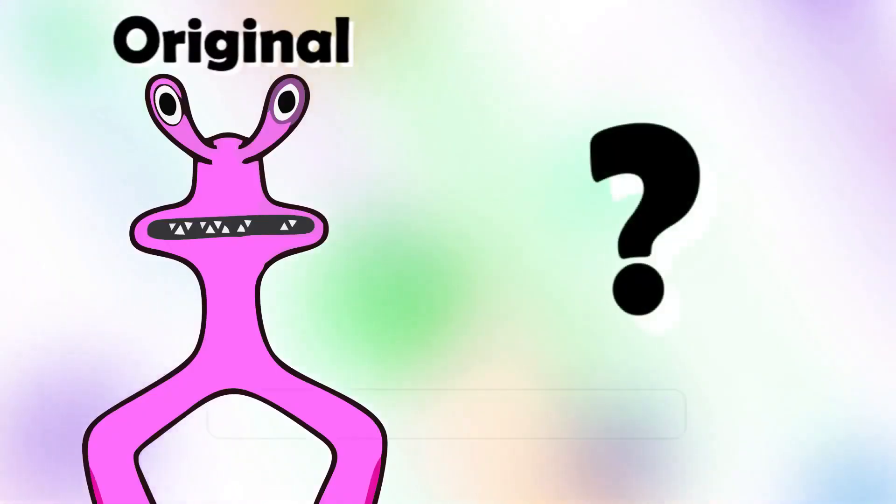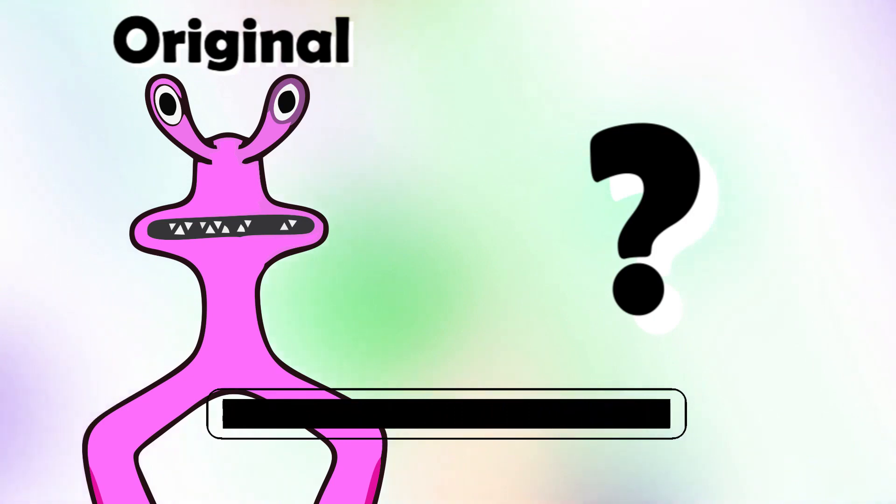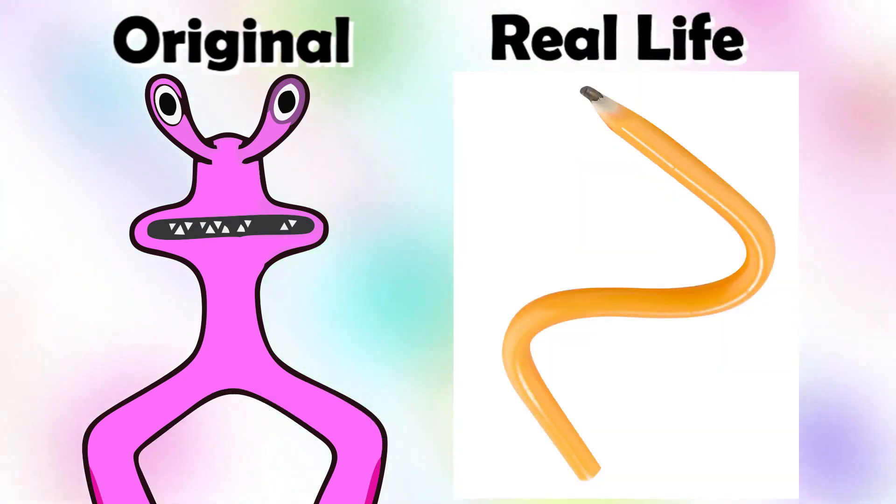What would this character look like in real life? In real life, Pink is a real bendy flexible pencil, but Pink!